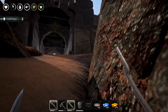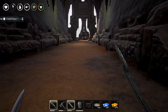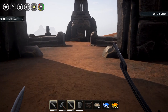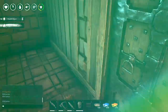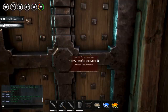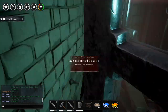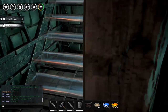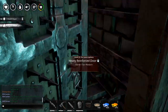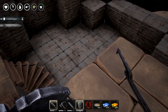We have two armorer's benches, a large campfire, carpenter's bench, and about three chests. I'm gonna check if we have some stuff to put up there — I'm almost back at base. I made some crafting stations and I'm going to bring those to the new location so Skrypter can put them up and we can start producing some stuff in there.